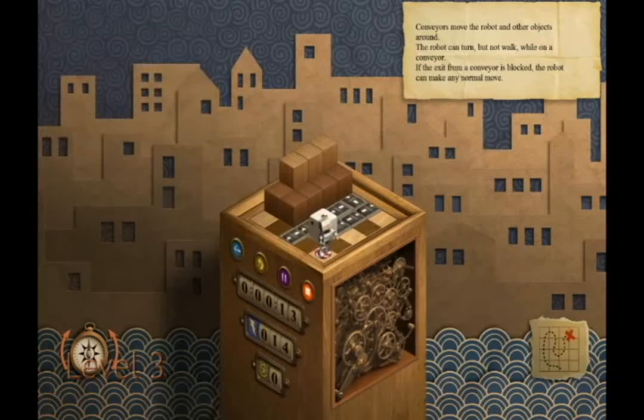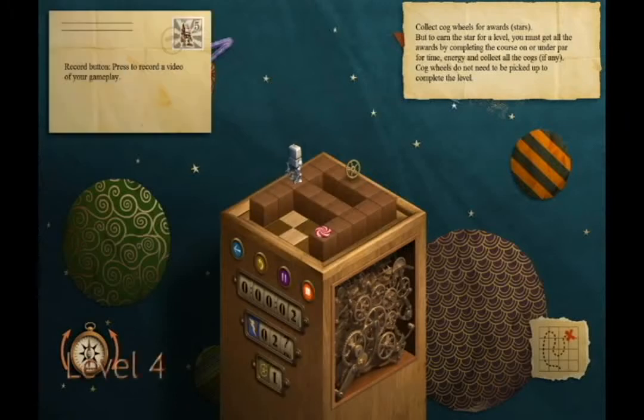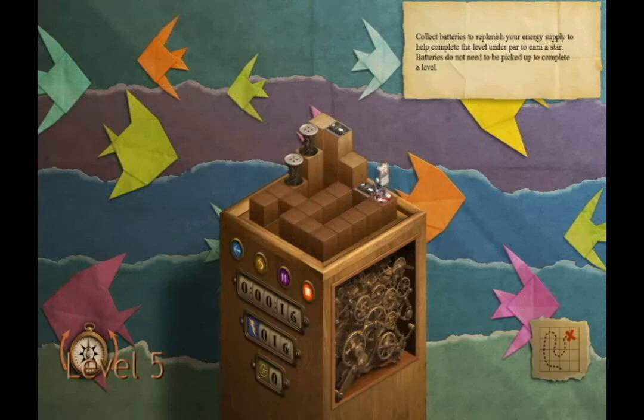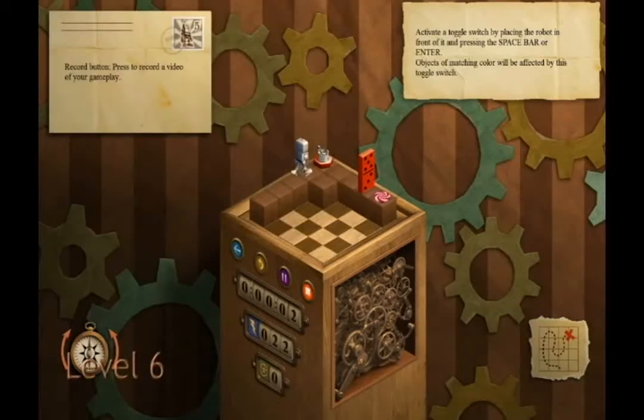Here is level 4 coming up. The robots dance every time you finish. The wheels are some of the collectibles — those are actually the only collectibles. The batteries, which you see there, aren't necessary; they just give you more energy, which might be necessary if you need energy to finish with enough to conquer. It's a confusing game.